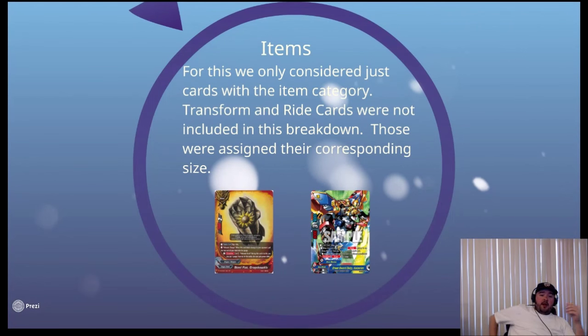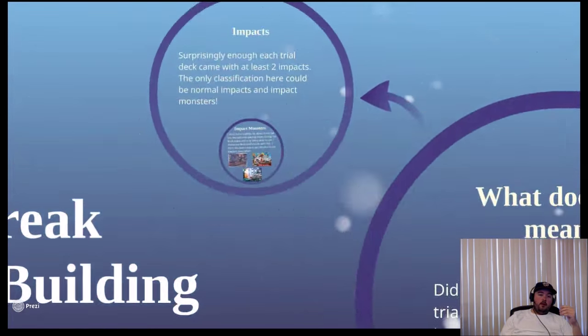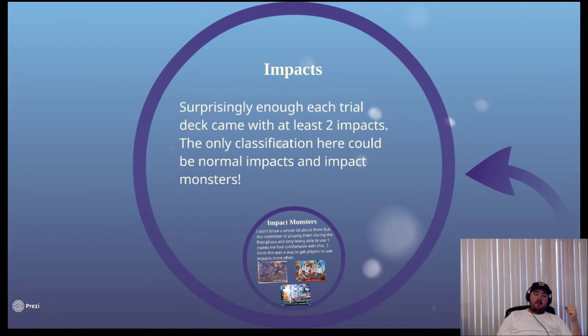Next up we have items. Items are pretty straightforward — ride and transform targets were not considered in this breakdown. It's just the cards that say 'item' in the top left corner. I thought it was easier to break it down like that to see how many decks actually played items.